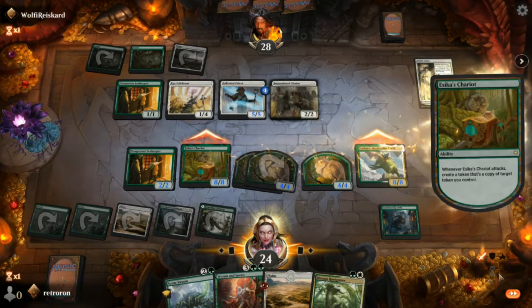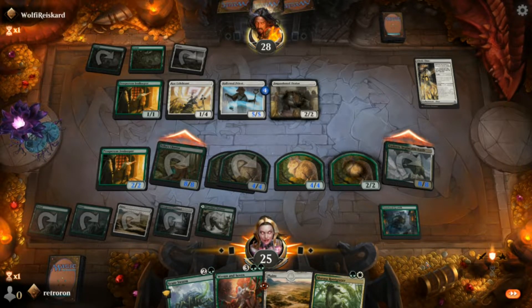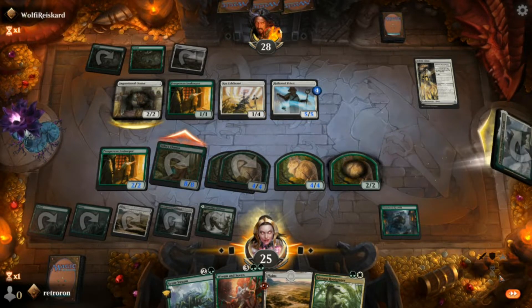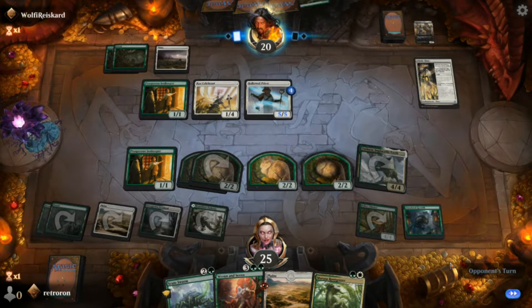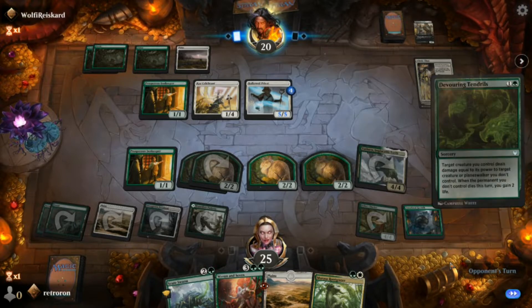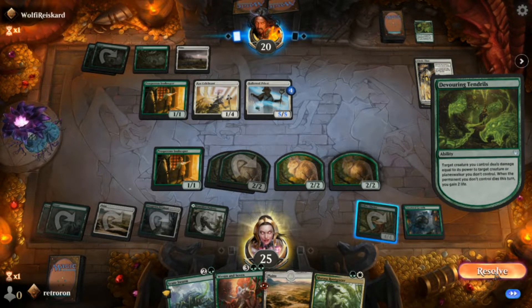We're going to attack with our two 8/8s and get another cat token. He chooses to keep his Priest alive. We hit him for eight but he's only down to 20 because he was gaining a lot of life those first few turns. He's going to fight one of our creatures — we're going to lose Yasharn.